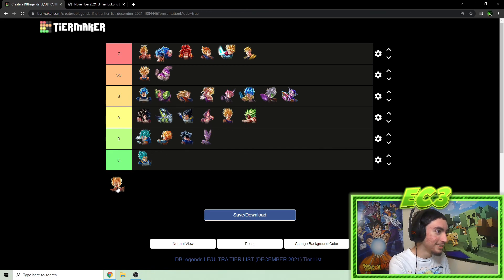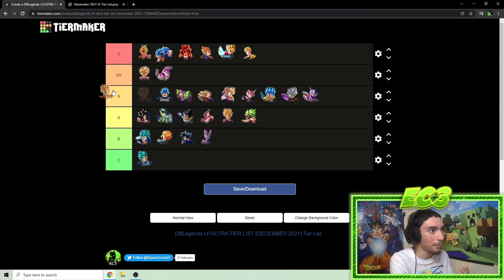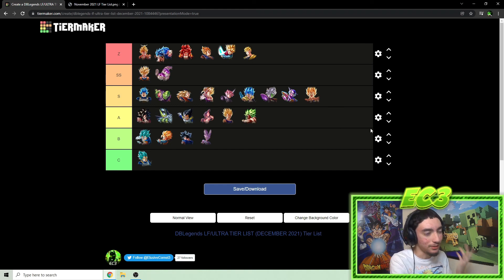Namek Goku — final unit. I'm putting him at the bottom of S tier same as last time. He's very situational — if you're an experienced Namek Goku player he probably shoots up to the higher tiers, but if you're not great with him he's not that crazy. I don't use him that much so I'll just leave him there.